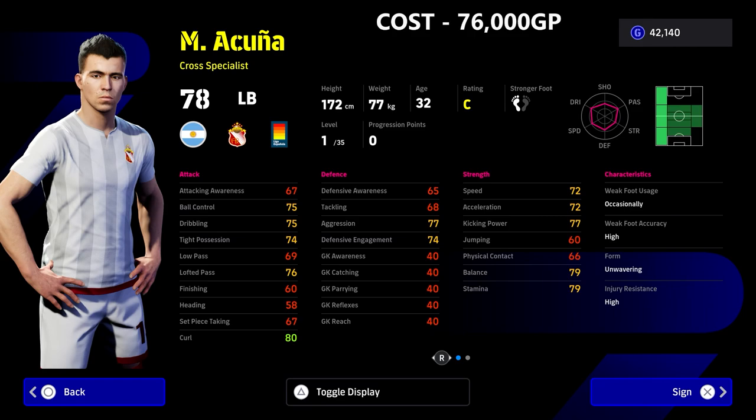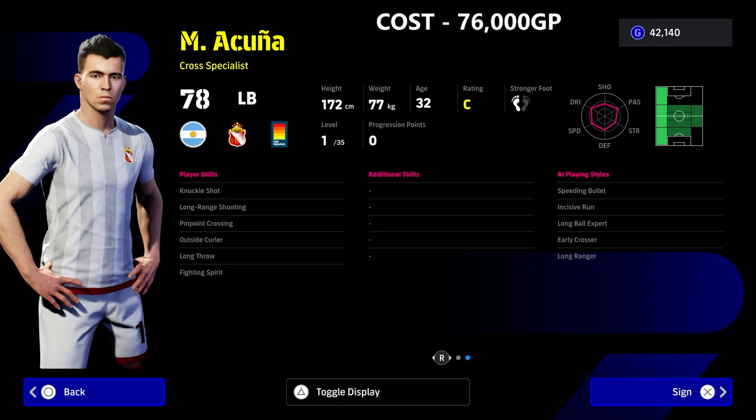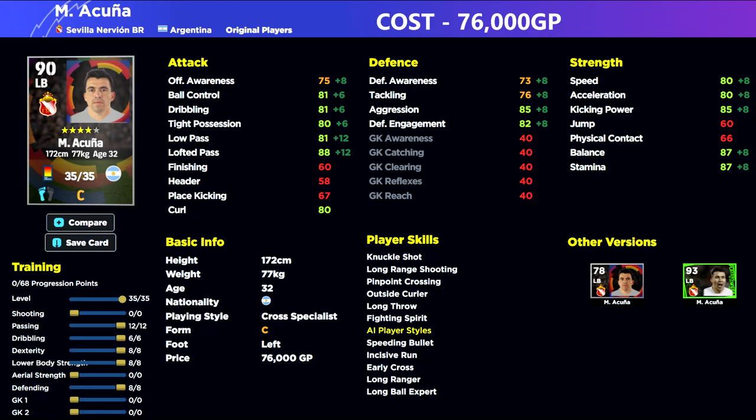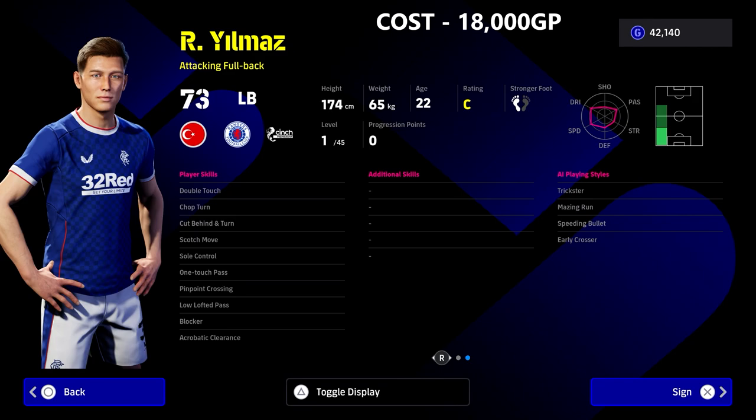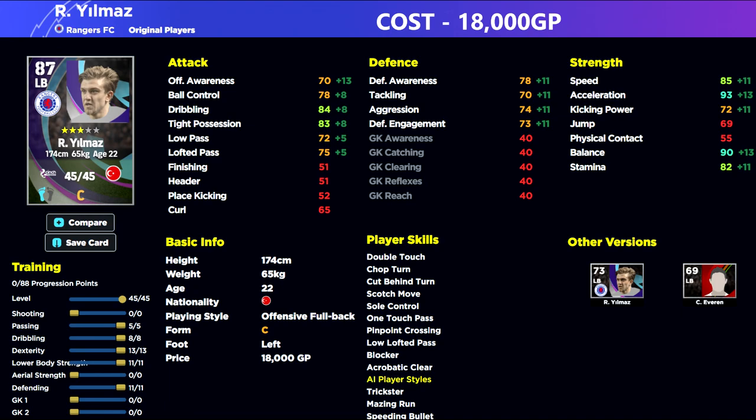Some seriously good options, kicking us off with Hakuna — as I call him, Hakuna Matata — this guy is a beast. Now you're going to have to make a decision, as with any position when you're playing with standard GP players: you need to specialize the players. If you're using Hakuna, you're using him as a passing, pinpoint crossing option — putting a load of crosses into the box — with a big engine, not defensively. We also have a budget option at only 18,000 GP. He's an attacking fullback with some brilliant player skills including one touch pass, double touch, and blocker — which is very unique for a player that costs this little.